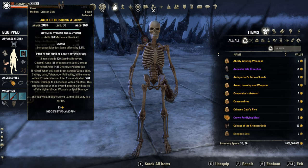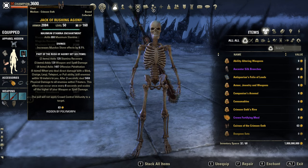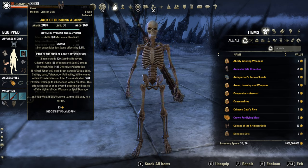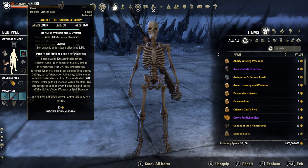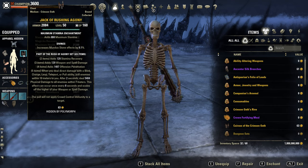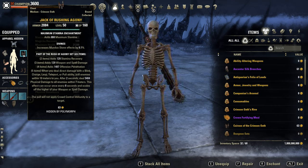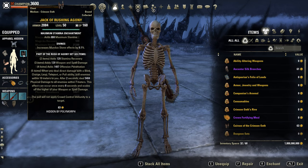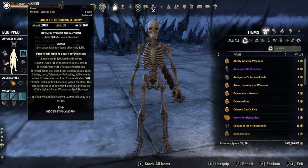Second set from the same dungeon, this time a medium armor set. It gives recovery, weapon spell damage, and penetration. When you deal direct damage with a blink, charge, leap, teleport, or pull ability, pull enemies within 10 meters to you, then after 2 seconds deal 5k physical damage to all enemies within 7 meters. This effect can occur once every 8 seconds and scales off the higher weapon or spell damage. The pull will not apply crowd control immunity to a target. It's probably useless, maybe nice in trash fights for PvE.